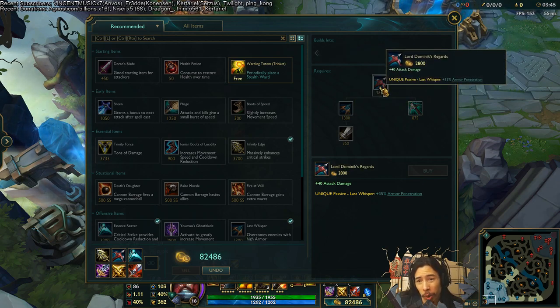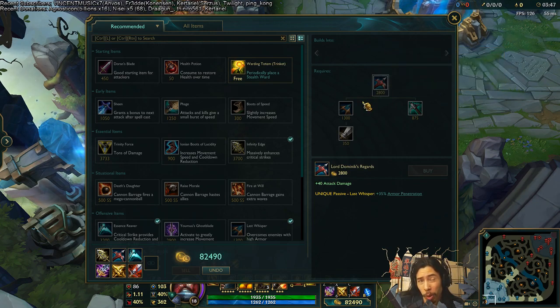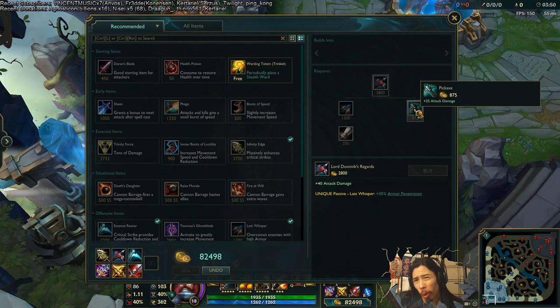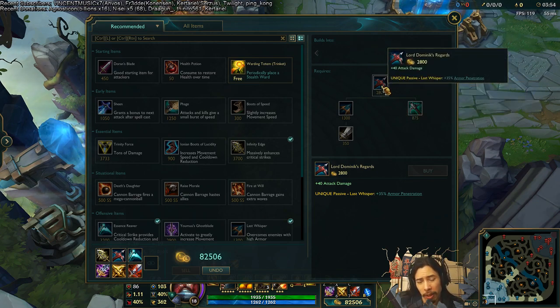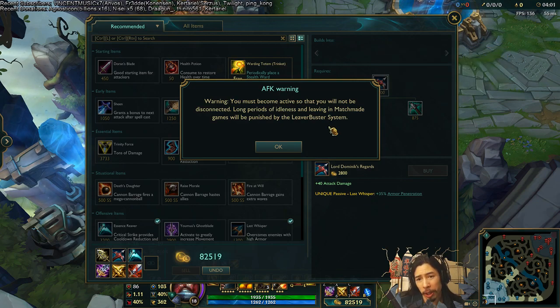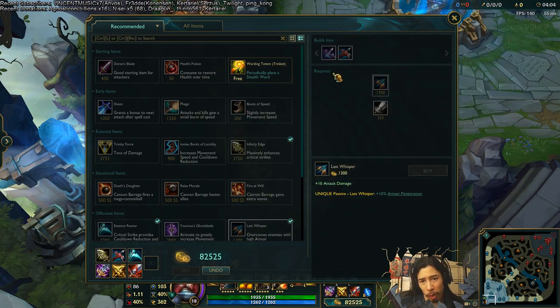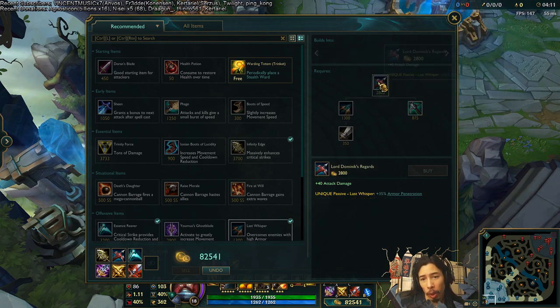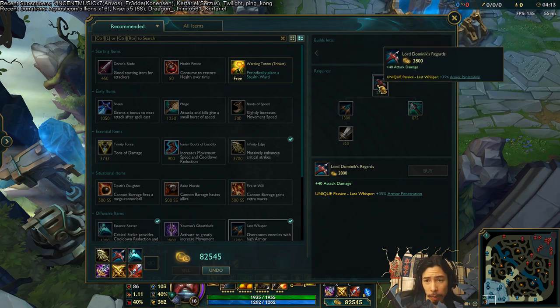The new Lord Dominic's Regard is now the big penetration Last Whisper item, because they've removed Giant Slayer from the game — that whole thing where you deal more damage against people who have more HP than you. Lord Dominic's Regard gives 35% armor penetration, whereas Mortal Reminder still has the Grievous Wounds effect but only gives 25%.